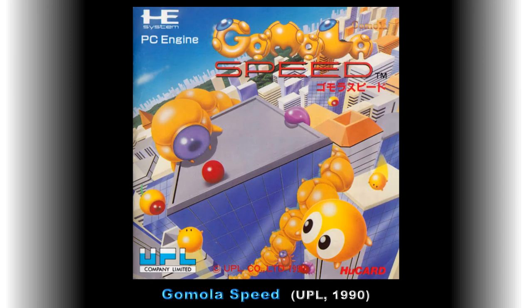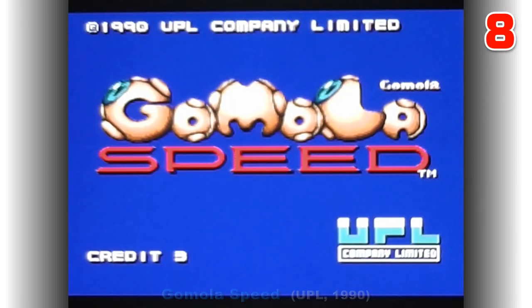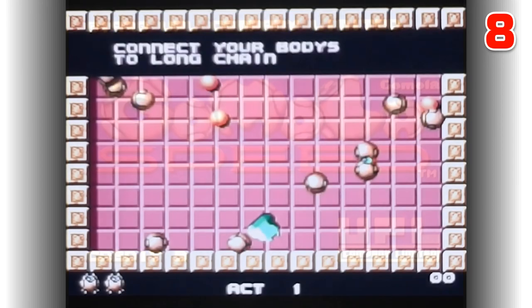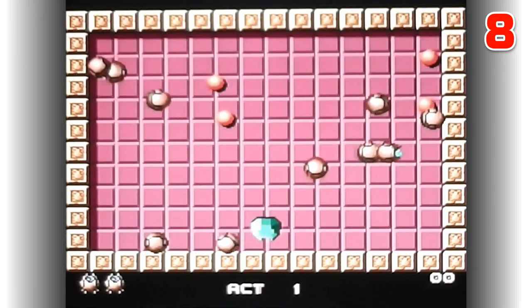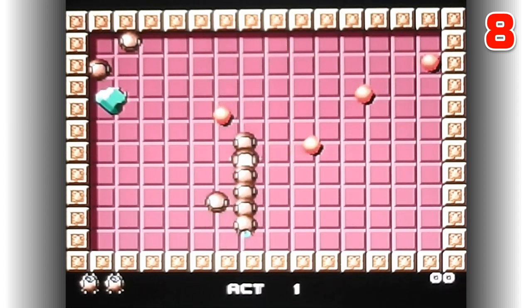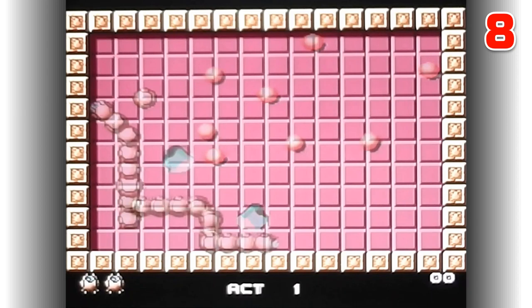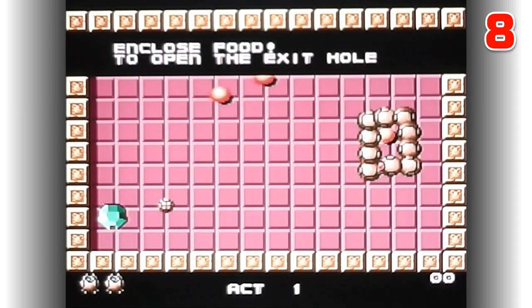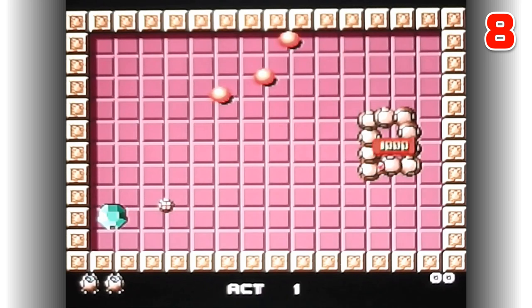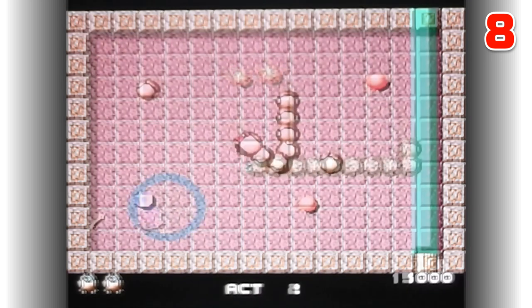In 8th place we have Gomela Speed, another 1990 release this time from UPL. This is a unique game best described as a cross between Snake and Gauntlet. The player controls a snake-like robotic being called Gomu — in each level you must gather all of the snake's body parts and then use that body to encircle and collect all of the orange pellets. When all the pellets are gone the exit to the next stage opens up. You can drop bombs out of the last body segment to draw nearby enemies towards them and stun them.